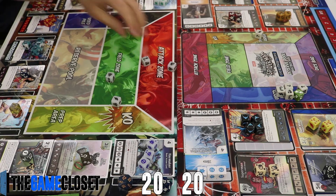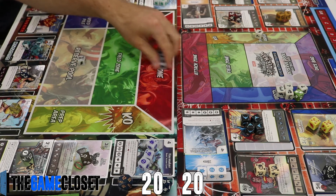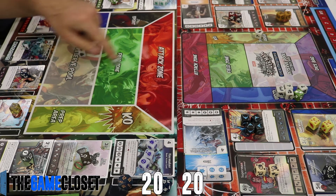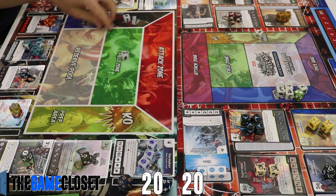I roll four dice and get three energy and one sidekick — a pretty great first roll. I can field the sidekick and I've got everything I need to prep over that Signal Watch Jimmy Olsen, which is what I do.